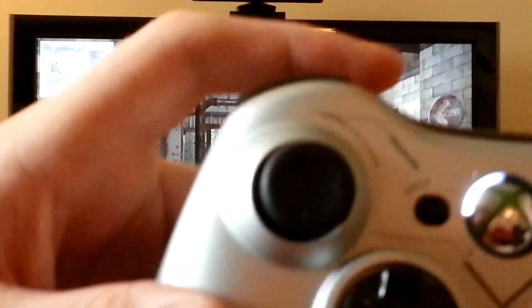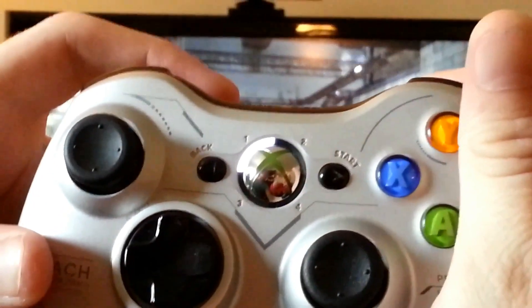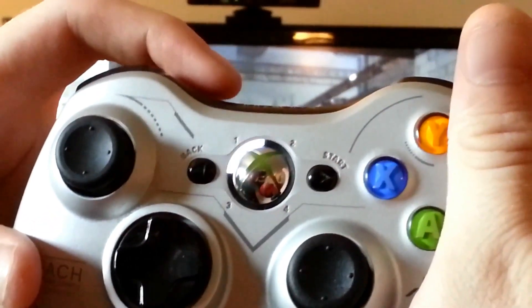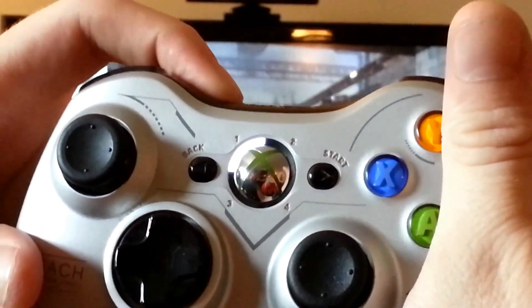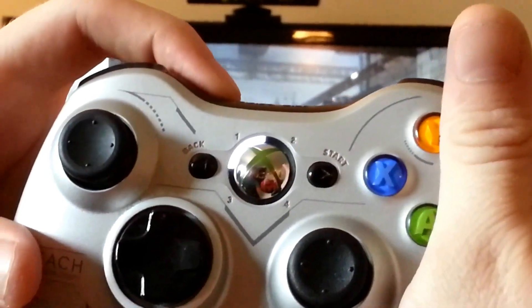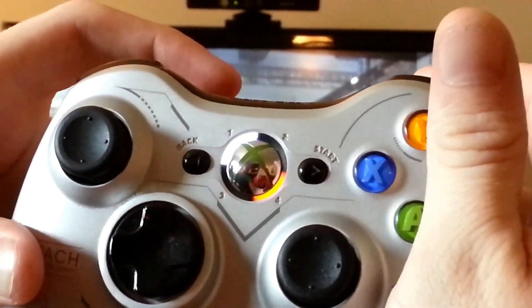Now if you want to switch modes, or switch speeds rather, we'll go to mode 45 on this. So you hit the right trigger, sync button 1 through 10. Go to mode 10, light will stay on.